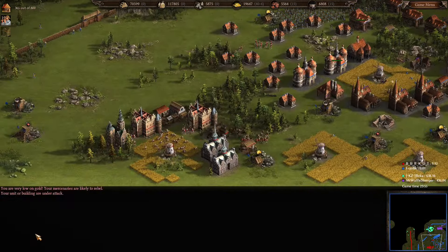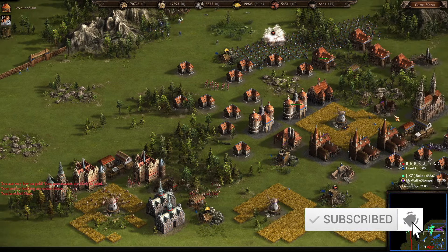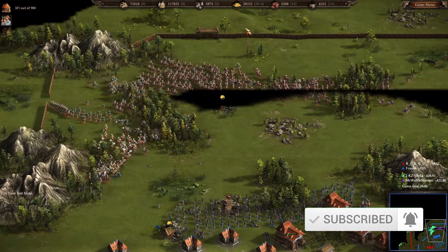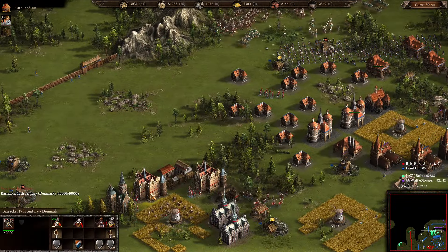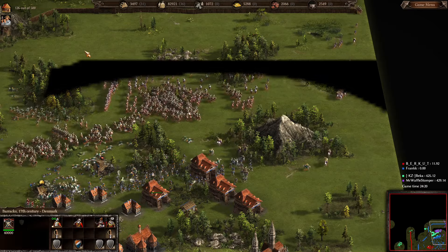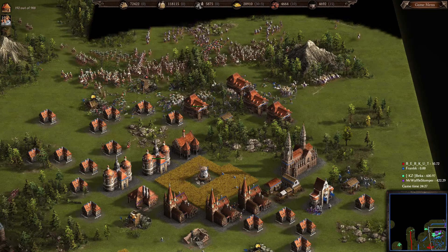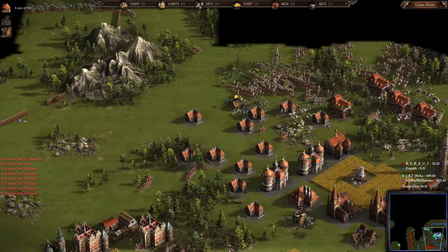Looking at Frank's perspective, we can see Berkut is starting to rebuild — he has both barracks down and two town halls, so he'll be able to send some help. However he's making unupgraded pikes, which won't really help out at all. Back to Frank's base — we're cutting it down quite quickly.